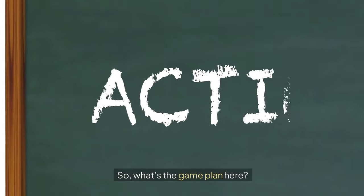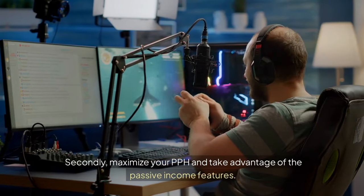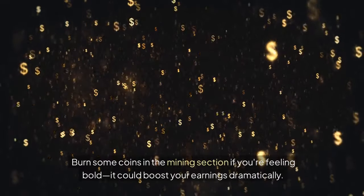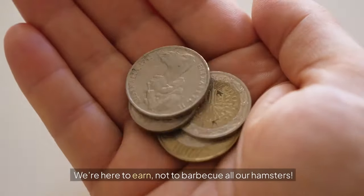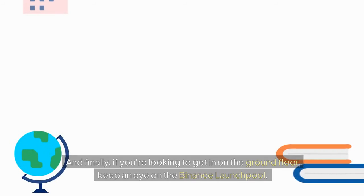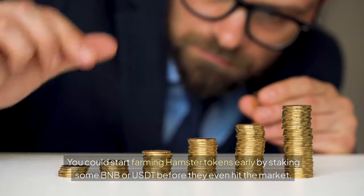So what's the game plan? First, use your coins — whether it's upgrading cards or mining more assets, put those coins to work before the snapshot. Second, maximize your PPH and take advantage of the passive income features. Burn some coins in the mining section if you're feeling bold; it could boost your earnings dramatically — just don't overdo it. We're here to earn, not to barbecue all our hamsters. And finally, if you're looking to get in on the ground floor, keep an eye on the Binance launchpool — you could start farming Hamster tokens early by staking some BNB or USDT before they even hit the market.